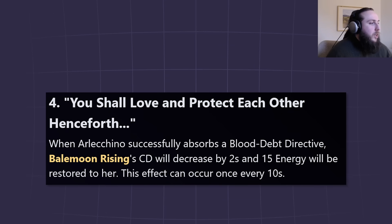C4: when Arlecchino absorbs a blood death directive, Bale Moon Rising's cooldown decreases by 2 seconds and 15 energy is restored. This effectively does nothing — you don't want to use the burst off cooldown anyway, and if you are using your burst, the skill cooldown reset means you can use EQE and you're already generating a lot of particles.